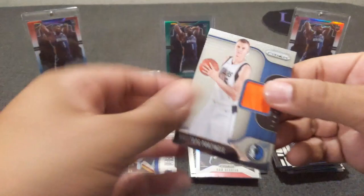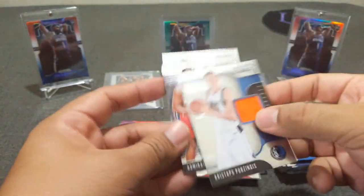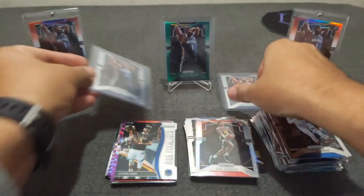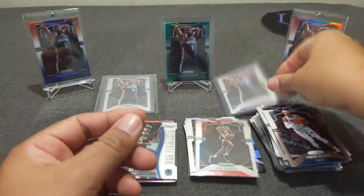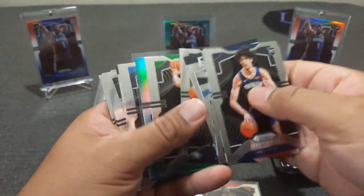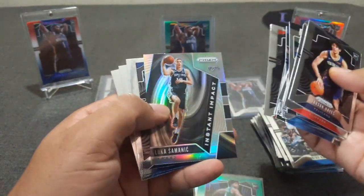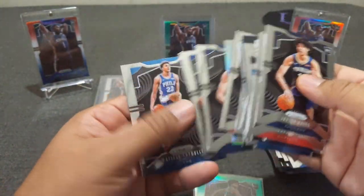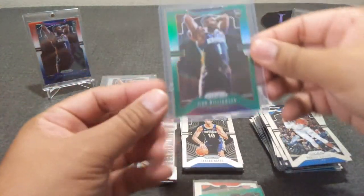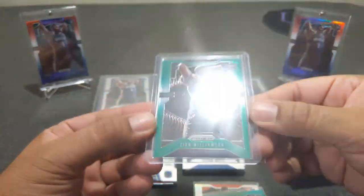Quick recap. Here are the three relics: Porzingis, Admiral Schofield, and Aaron Gordon. And then we had a Zion base. Let's do a recap of the rookies: a silver Cam Reddish, some bases, this nice green Carson Edwards, Archie Barrett, a silver impact, another Jackson Hayes, and like I said the base Zion, and the best card of the bunch — a green Zion. Banger.